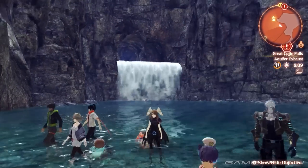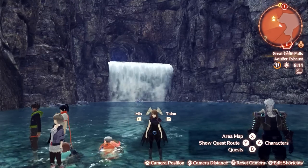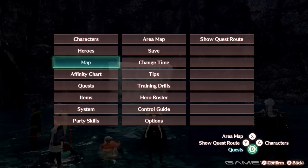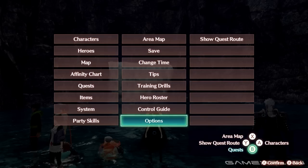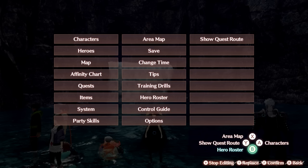Set your shortcuts as you see fit. Pressing the ZL button brings up the quick menu, where you can assign shortcuts to various menus and options using the A, B, Y, and X buttons. Keeping the quest route toggle is very helpful. You can press the plus button to change the shortcuts to whatever you're more likely to quickly boot up — Characters is good for quickly changing classes and arts, and Quests is good for looking through available quests and changing which one is active. There's a lot of options, and you're highly encouraged to customize it to your liking.